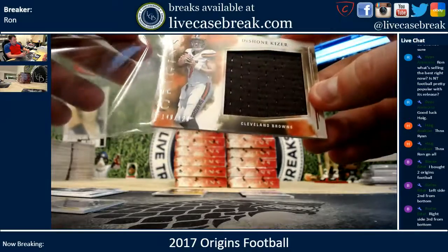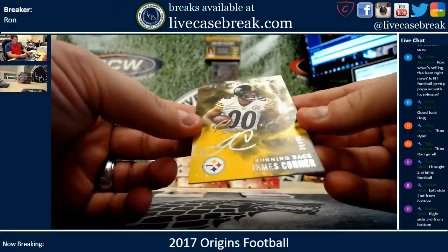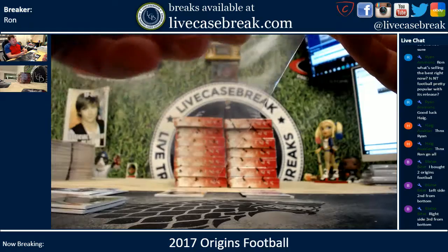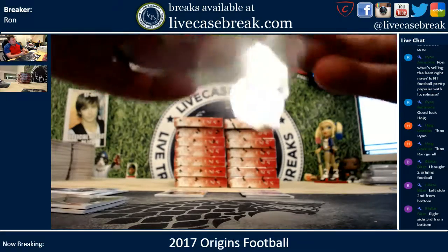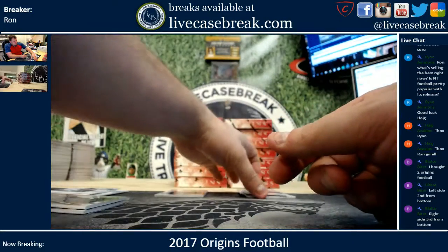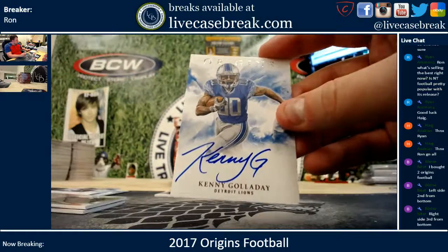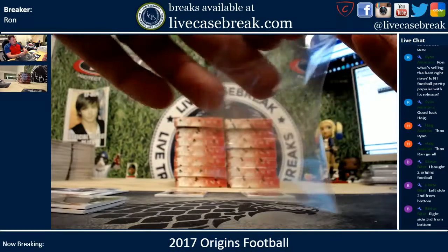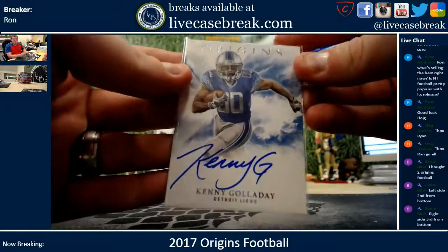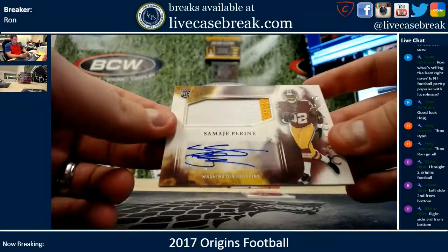First auto is 21 out of 99 — James Connor, nice silver ink signature. And you've got Kenny Galladay for the Lions.